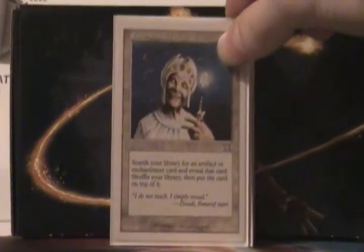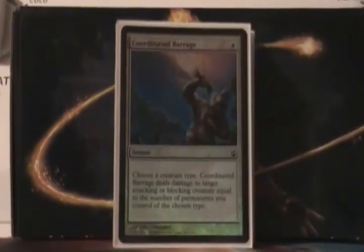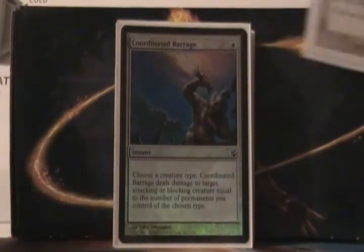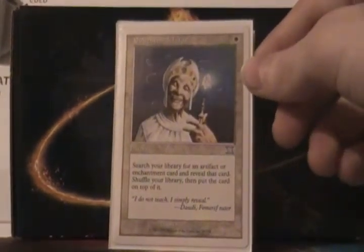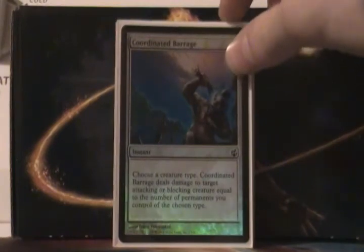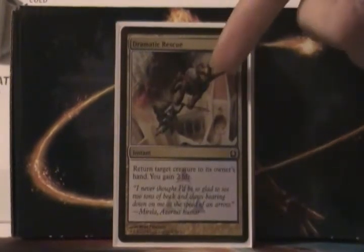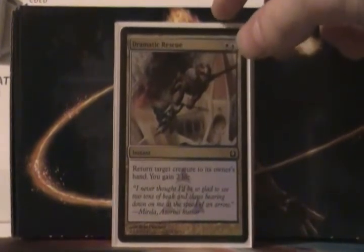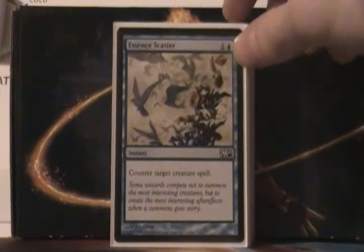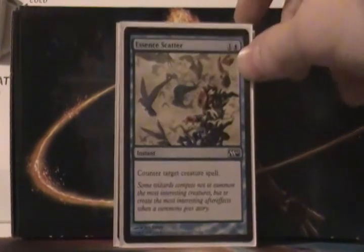We have Enlightened Tutor — it's usable in this deck for me because it has a diamond on it. I'm just going with birds liking shiny things. Coordinated Barrage — choose a creature type, and it does damage to an attacking or blocking creature equal to the number of permanents you control of the chosen type. We choose birds, and this does a million damage. Dramatic Rescue — he's not quite a bird, he's a griffon, but I still wanted to put him in. It returns target creature to its owner's hand and you gain 2 life. Essence Scatter is the only counterspell we play, because it turns whatever they're playing into birds. That's just my way of doing things.